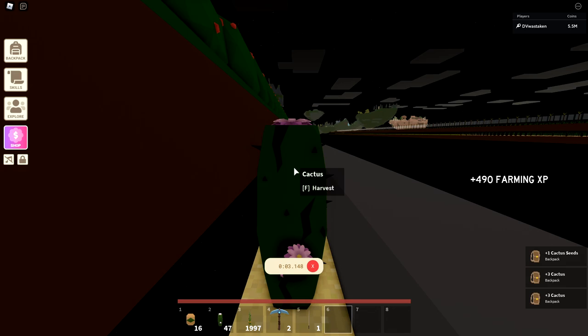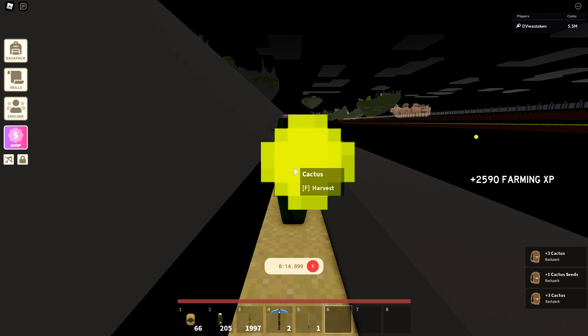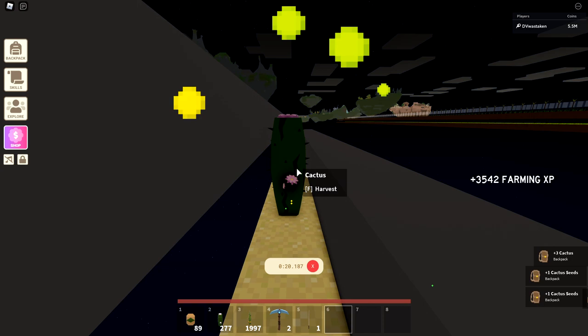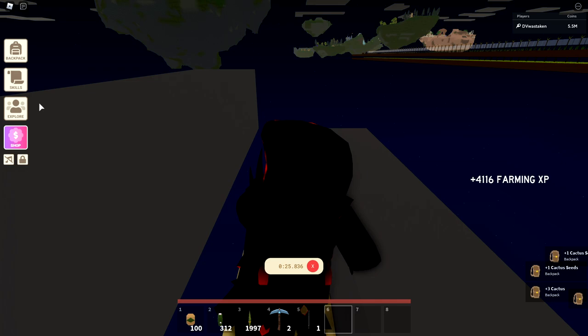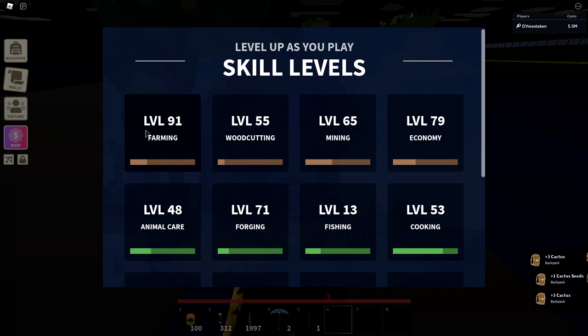I'm up to a hundred cactus already. You can see on the bottom right I am getting three cactus every single time I harvest because I have good farming — high farming yield. So anytime I farm these I'm getting a ton of cactus, three each. That yield is actually impacted by your skills in the top left. I am level 91 in farming, so you can see 162 percent crop yield — that is impacting it.